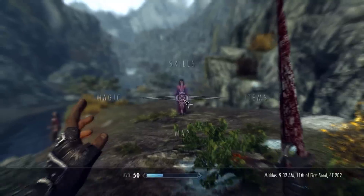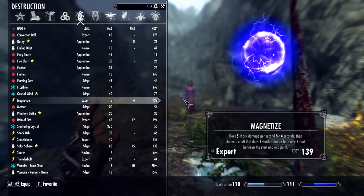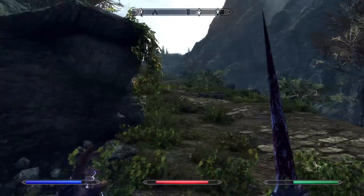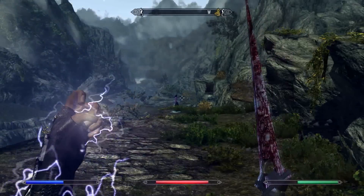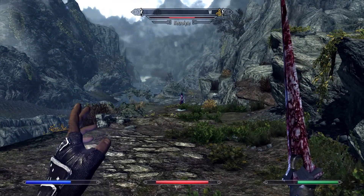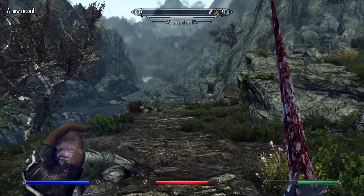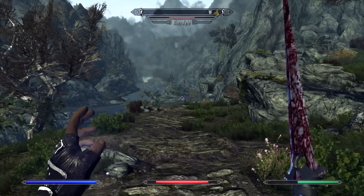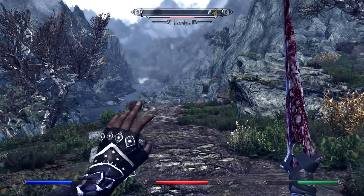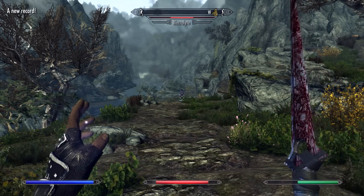Combat Shift is an interesting one — essentially a blink. It teleports you pretty much instantaneously and you keep your direction and facing, so it's good for escaping and also just kind of warping around and confusing people. It doesn't take that much magicka and it's pretty quick to cast, so it's actually kind of awesome once you get used to it. There are a few other teleportation spells that act a bit differently.